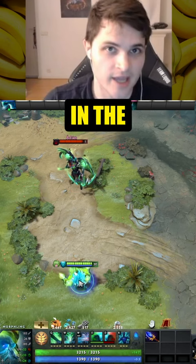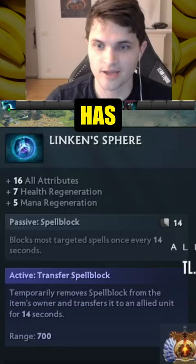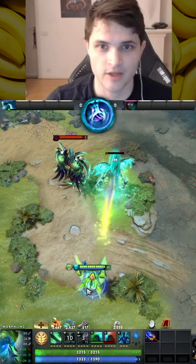There are many spells in the game that are blocked by Linken's Sphere, but how many of them are blocked when the ability is used on an illusion? Terrorblade has a Linken's Sphere. If we use a normal spell on his illusion, it will not be blocked by the Linken's Sphere that Terrorblade has.